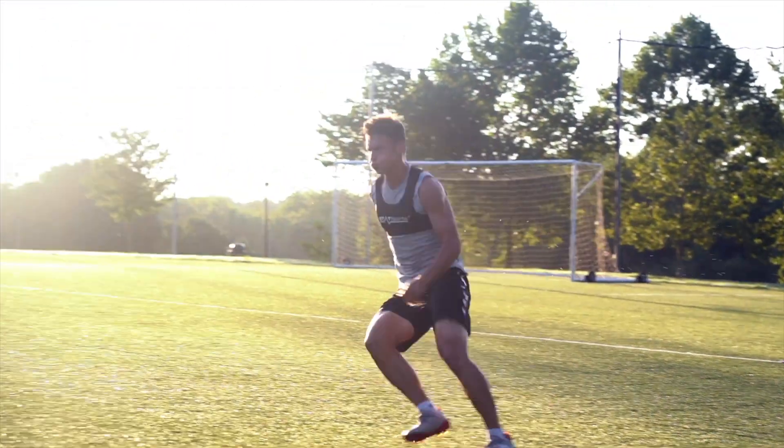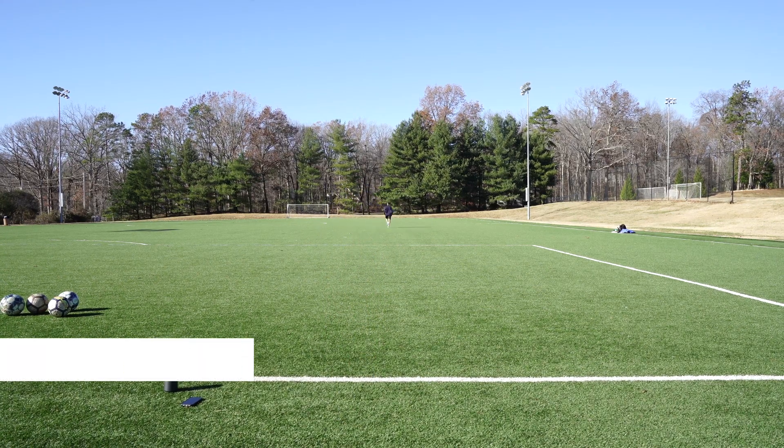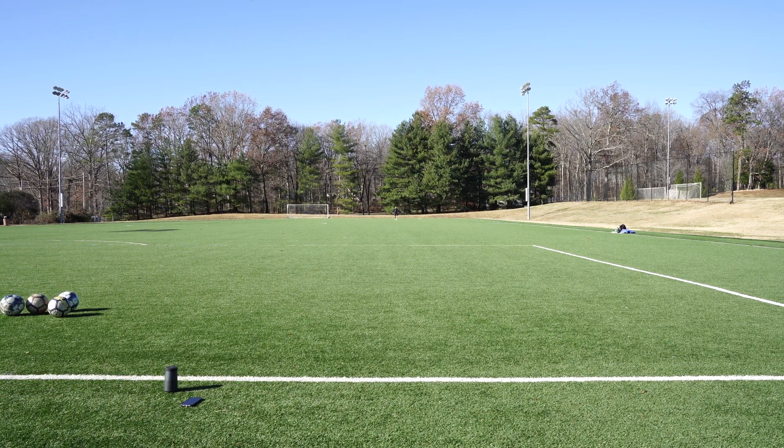Moving on to the glycolytic system: this energy system is utilized primarily when working at moderate intensities over a moderate distance — basically 20 seconds up to three minutes of continuous work. A good example is full-field stride-outs where you run from one end of the field to the other in 20 seconds, jog 40 seconds back, and do about four reps, progressing to six and then eight reps. You can also utilize the glycolytic system on the ball with circuits lasting 20 seconds up to three minutes.